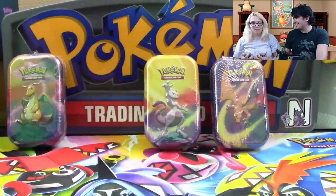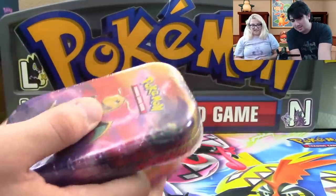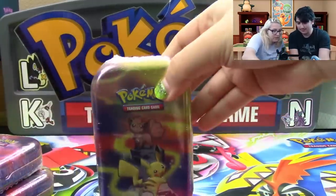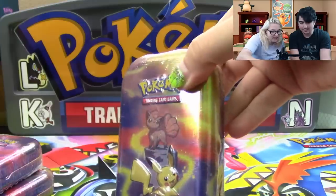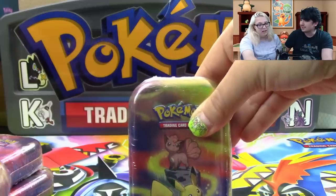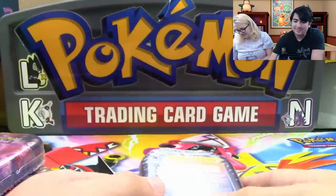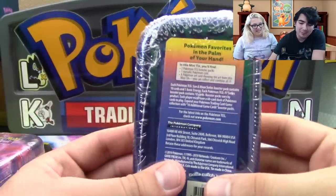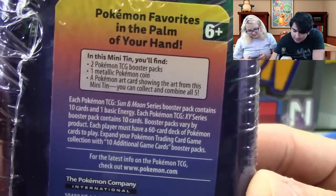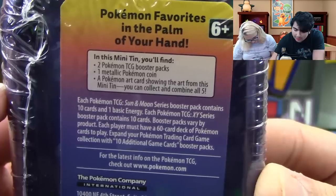No, no, no — these are mine. I'm executing privilege as guest; these are going to be mine to open. Get the other three. As you guys saw, there's a whole bunch of different arts on them. I like this Vulpix one very much — it is cute as a button. I'm happy they're using the original Vulpix rather than Alolan Vulpix, because they're slapping Alolan Vulpix on everything. In a mini tin — it's just called a mini tin — there are two Pokemon TCG packs, a metallic Pokemon coin, and a Pokemon art card showing the form of this mini tin.